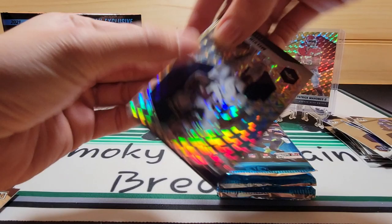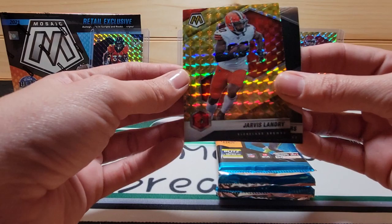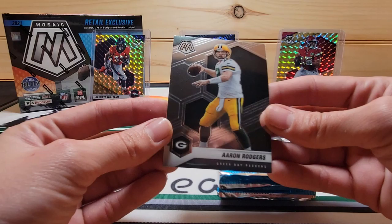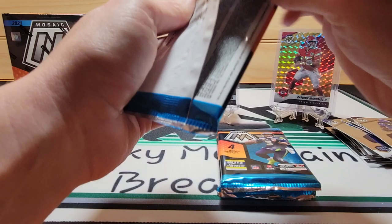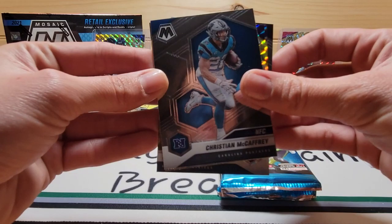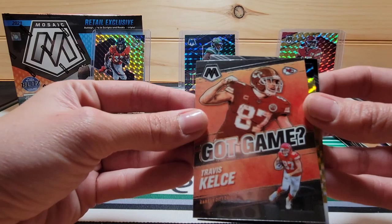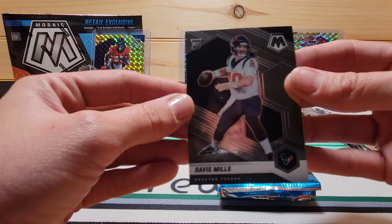Rob Gronkowski — let's see if there's some more magic in there. Melvin Gordon Mosaic. Jarvis Landry — is that yellow? It is a yellow, Yellow Reactive. Hopefully we can get more of these at retail price. Aaron Rodgers. Kid Reporter. CMC, got game. Travis Kelce — he's a beast. Amir Smith, yellow reactor. And Davis Mills.